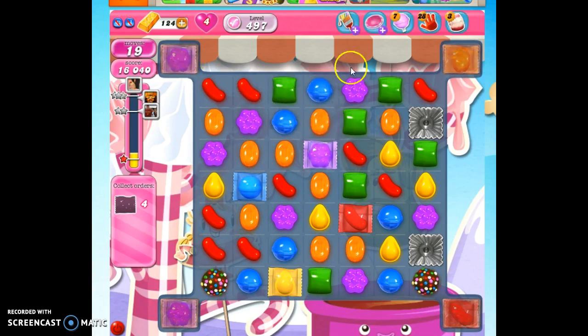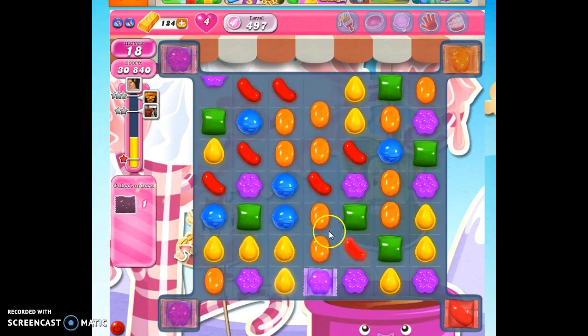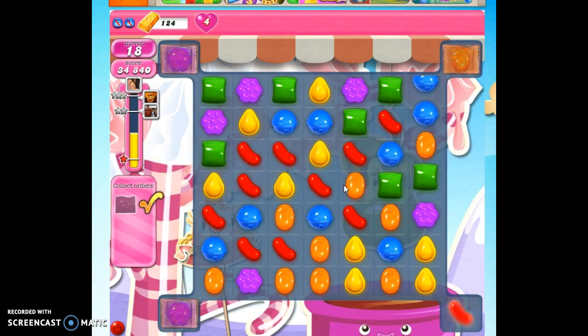I have completely given myself permission to totally ignore these. I have four on the board. Let's just start taking things out and watch everything detonate in a wild frenzy — and that's how we beat this level. Ignore those that are on the board if you can create them on your own.